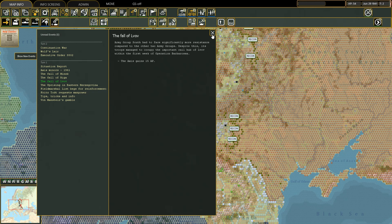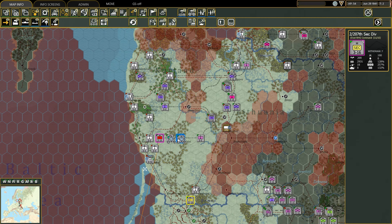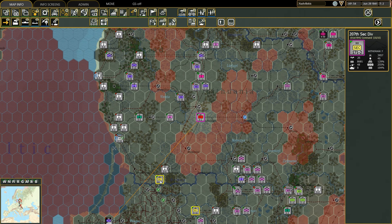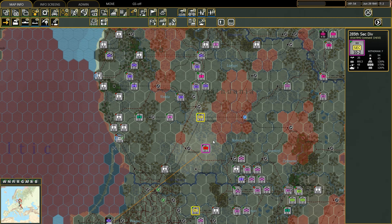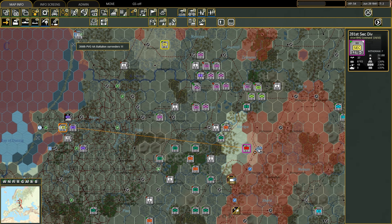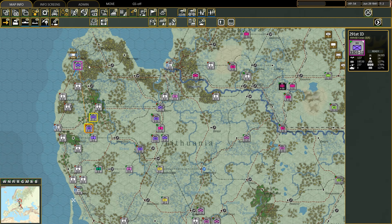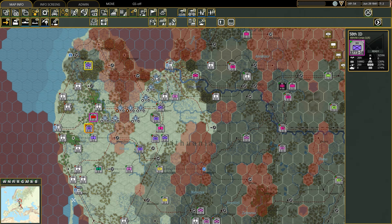You might notice that I left the recon set up on the map. This was not because I forgot to remove it, but as a way to show you how I like to organize my missions, at least during the early stages of the campaign regarding the Luftwaffe. The goal of the Luftwaffe in the early stages of the war is to provide recon intelligence for the ground troops.